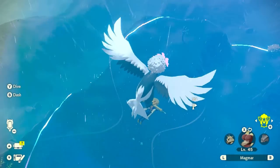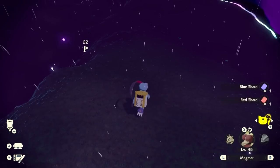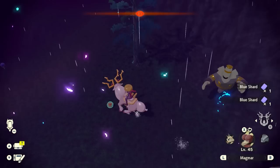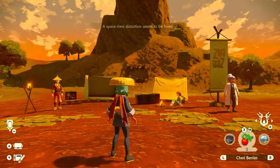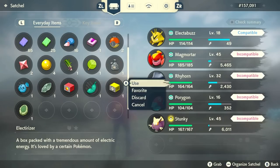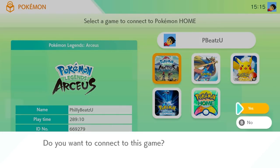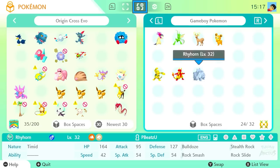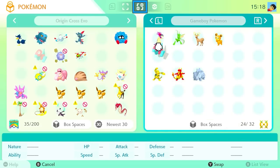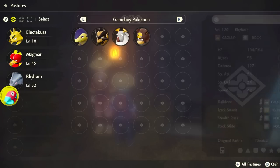In Pokémon Legends Arceus, there's a cool mechanic known as Space-Time Distortions — they drop shards, items to sell for money, and most importantly tons of evolution items. The only problem is you have to wait for them to spawn. After doing a couple of Space-Time Distortions, you should have nice evolution items to start evolving Pokémon. The big benefit of doing this in Legends Arceus is that you don't have to trade Pokémon to evolve them — use Legends Arceus whenever you can for trade evolutions.